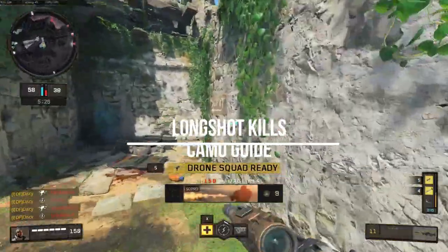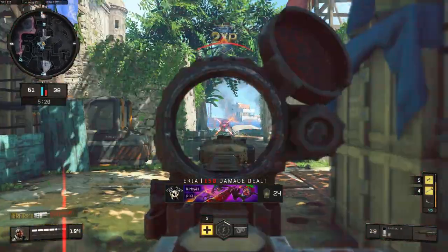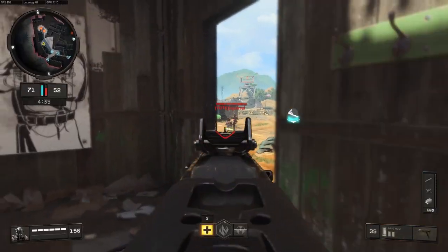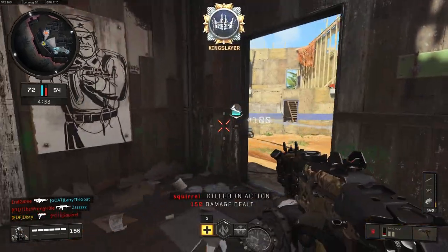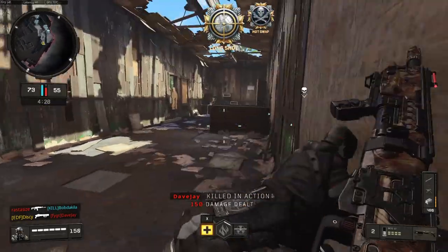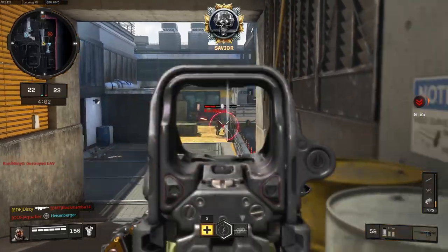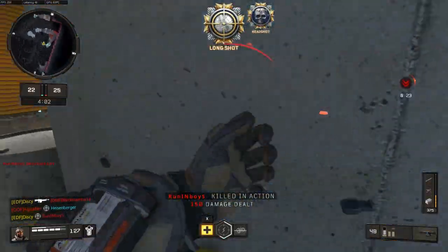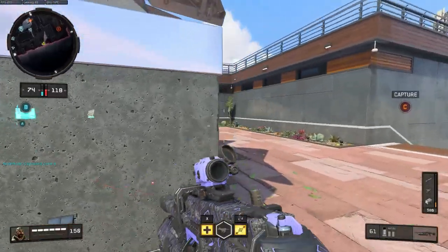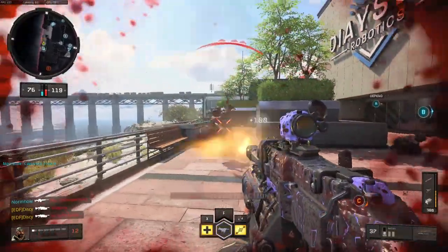The longshot camel challenge requires players to get 10 kills with their weapon, but it must be kills at a specific distance. These distances vary between assault rifles and submachine guns, so I'll be looking at assault rifle ranges — that way longshot kills are almost guaranteed if you're looking to get longshots with an SMG. This is definitely one of the trickier camels to unlock because of the nature of Call of Duty. It's a twitch shooter with more opportunities for close range engagement rather than long range. The maps are designed with many corridors, alleyways, and walls that limit your line of sight and the range of most weapons.